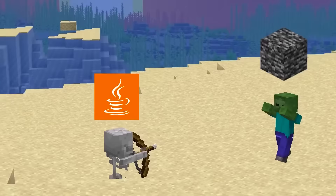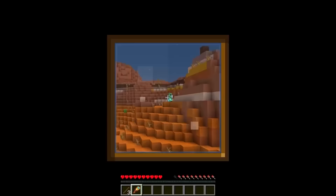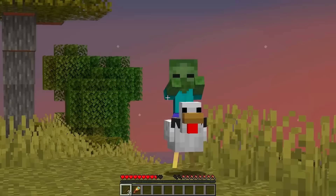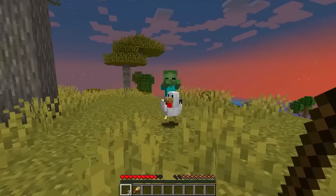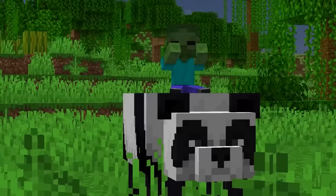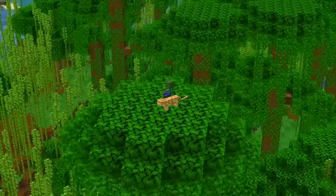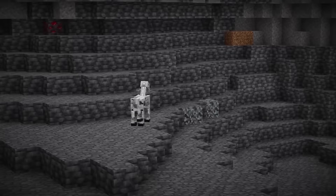Java and Bedrock have their differences, but this actually works in our favor when looking for rare mobs. In Java, baby zombies can only ride chickens. On Bedrock, however, they can ride a lot more than that — cows, wolves, pandas and even other zombies. But the most exciting is the Ocelot Jockey. The chances of encountering this mob are 0.013%, or in other words, next to nothing.